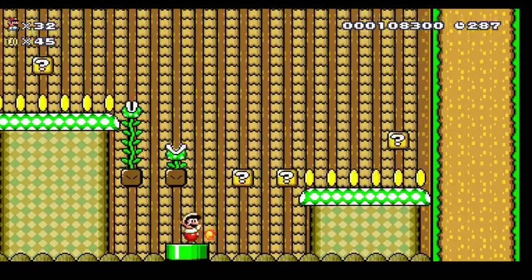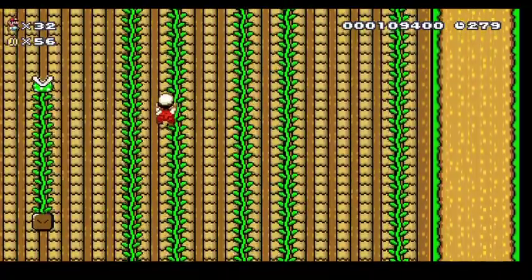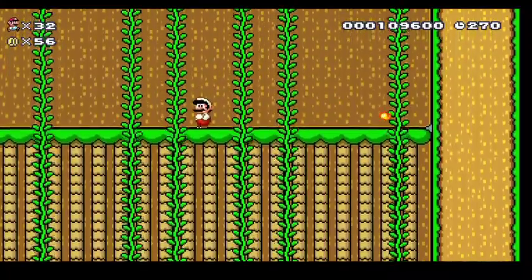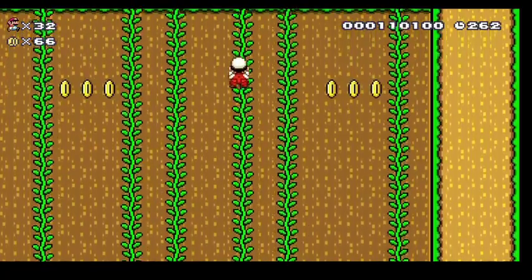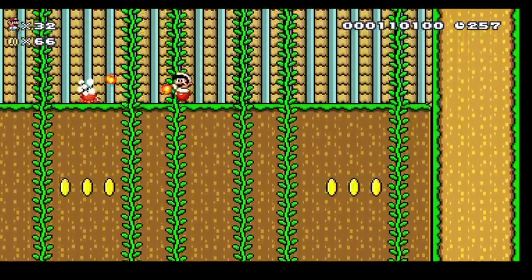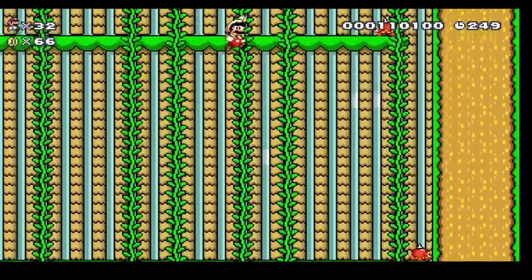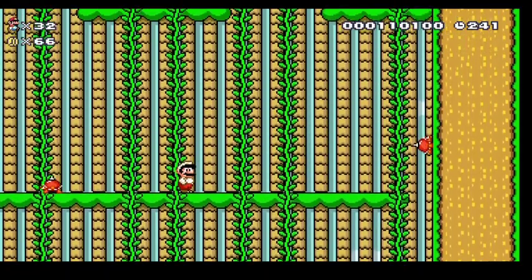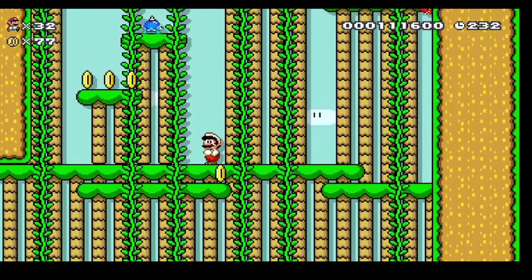This is a fun little level — it's a bit of an auto-scrolling level. The key to this one is you want to hit all of these as fast as you can, at least as many as possible. It would help if you hit them all, but sometimes people aren't quite as fast. Hit as many of the question boxes as you can to get the vines to pop up — it will make your life a lot easier. That person knows where it's at — this is totally the best course.